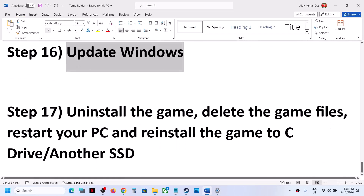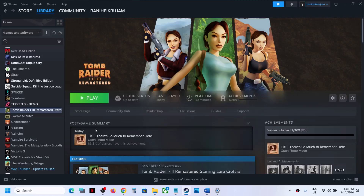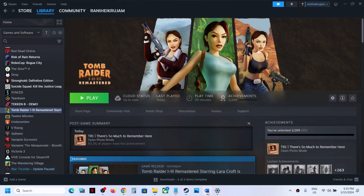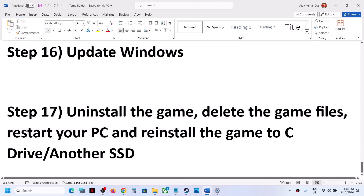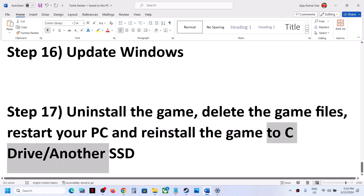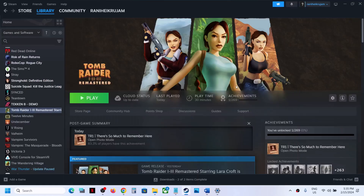The last step is to uninstall and reinstall the game to a different drive. If nothing is working, make a right click, select Manage, then Uninstall. After the uninstall, go to the game installation folder, delete the game folder, restart your computer, and then reinstall the game to a different drive. One of the steps shown in this video should help you get the game running on your Windows computer. Thank you for your time — please like this video and subscribe to my channel.